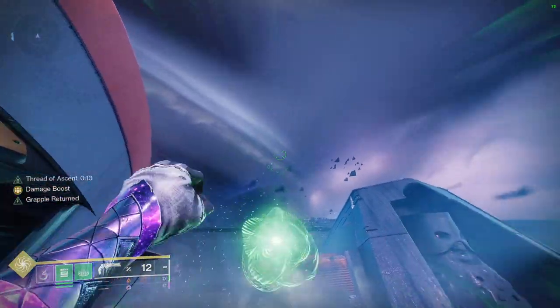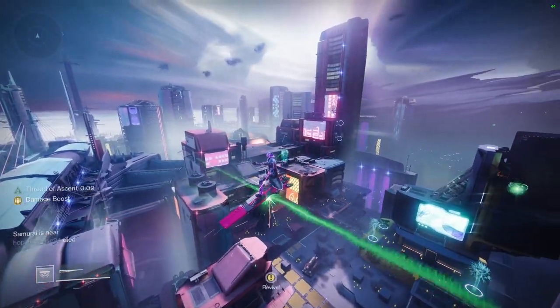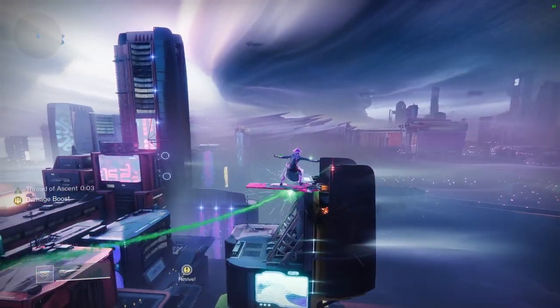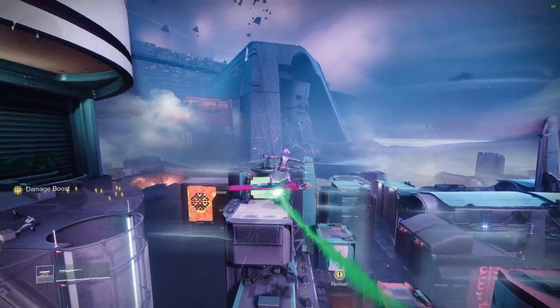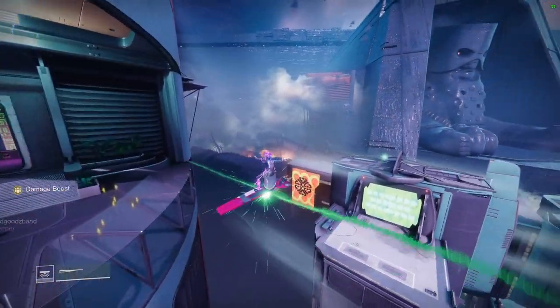That is one way to do it — you want to stay within range and watch the power bar in the bottom left. When that bar reaches zero, you want to be close enough to one of these nodes so that you can grab it.